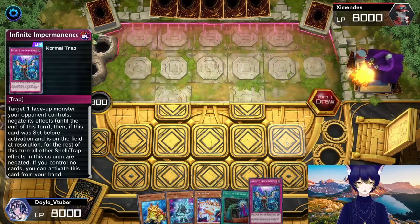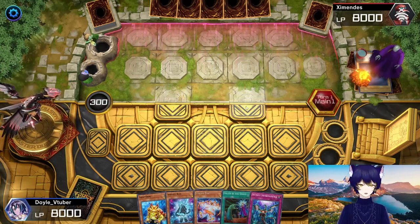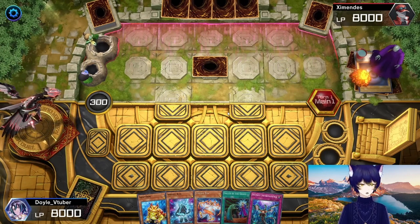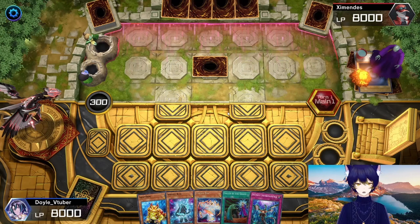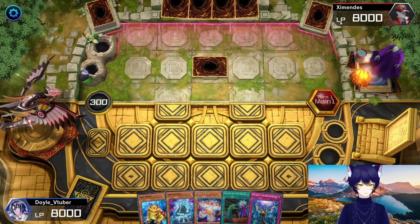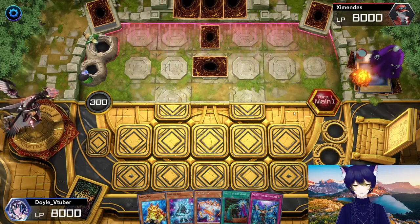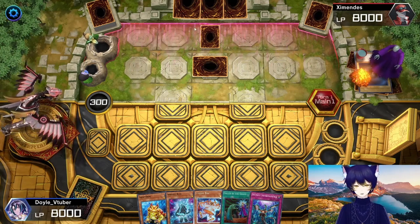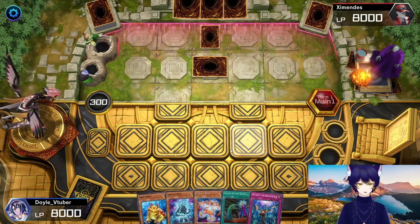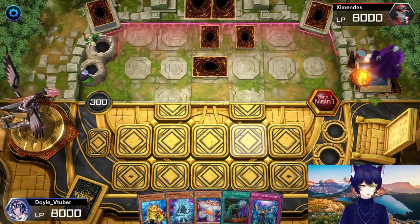We did draw a hand trap — we have Infinite Impermanence. We'll see if that can carry us through to our turn, because it looks like we've got just about everything else we could possibly want if we make it there. So let's see what our opponent has for us. Okay, set one. Not looking too good so far, I'll admit. Set two. Are we looking at the famous T set pass? Because if so, we can probably do quite a bit of damage with this hand.